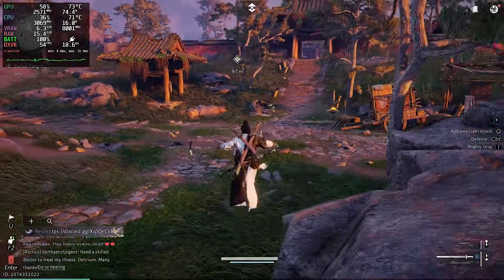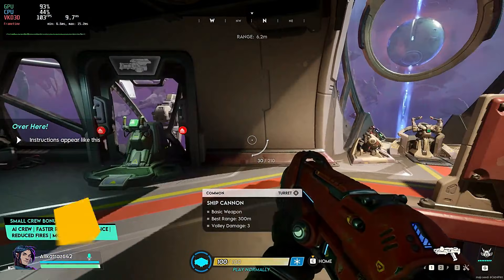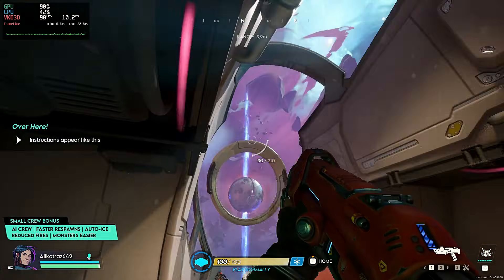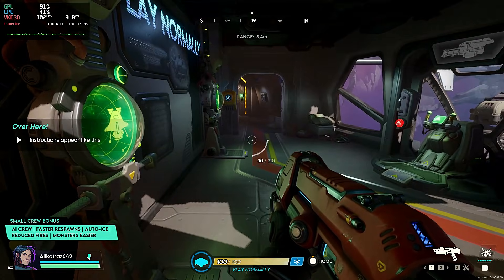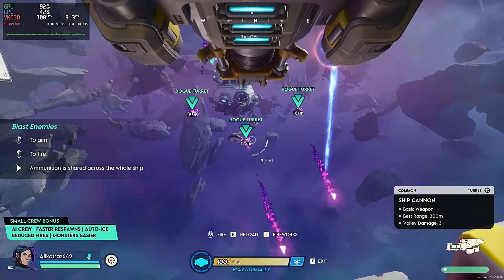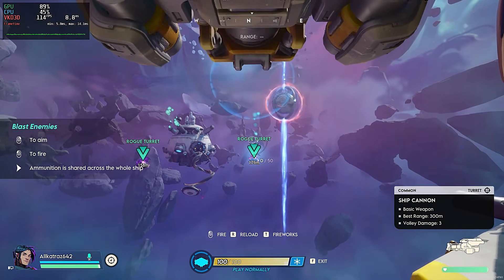Next, I wanted to try something free that a lot of you might pick up from the Epic Game Store: Wildgate. This was the only game in my test that refused to cooperate initially. I used Bottles to manage my Epic Games and the default runner just couldn't handle it — the game wouldn't even launch. This is where being a Linux gamer requires a little bit of know-how. I went into the settings and swapped the runner to GE Proton 10-28. Once I made that switch, the game launched instantly.